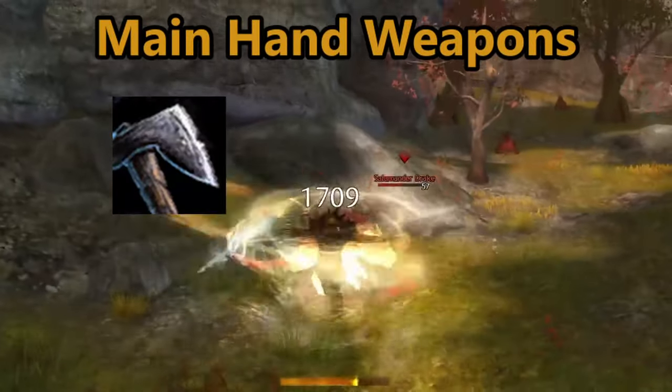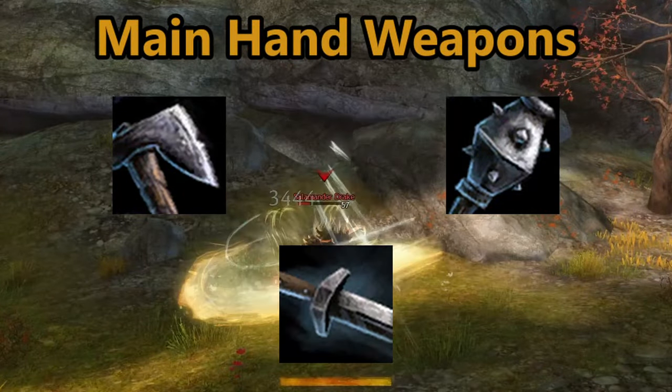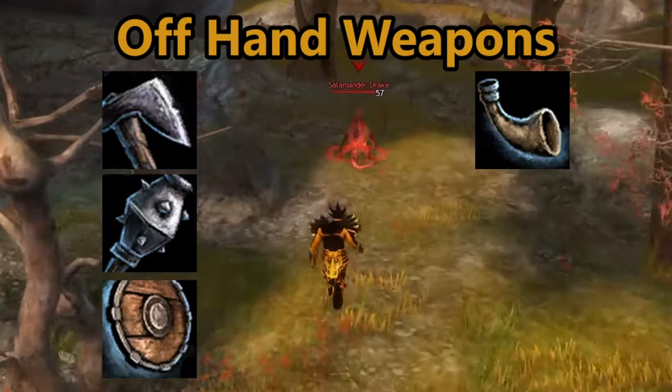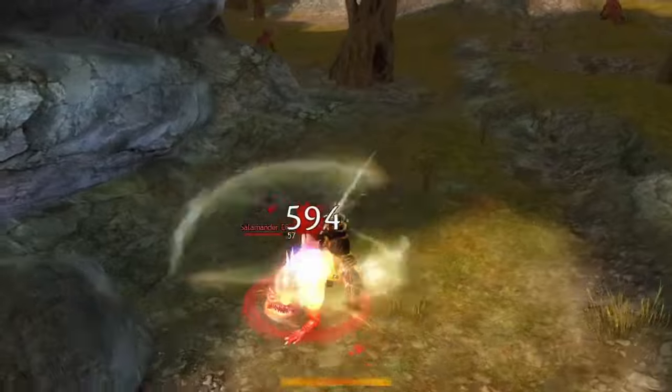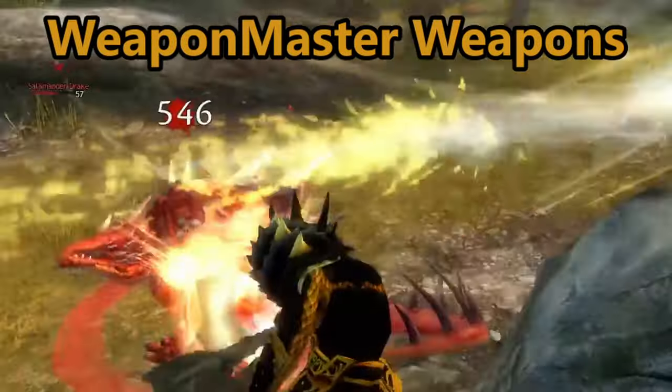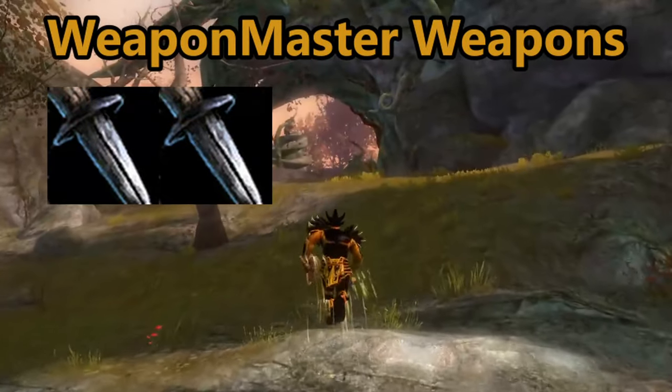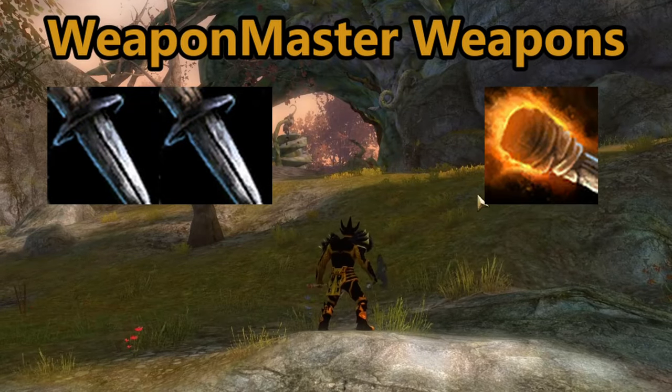In the main hand they can use the axe, the mace, and the sword. Offhand they can use an axe, a mace, a shield, a warhorn, and a sword. With weapon master training or their respective elite specializations, the warrior can utilize a dagger in both main and offhand, as well as an offhand torch and offhand pistol.